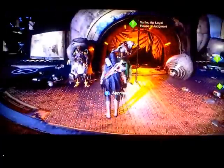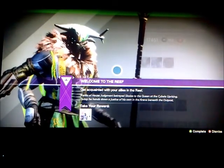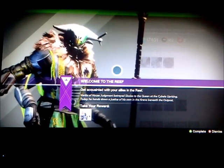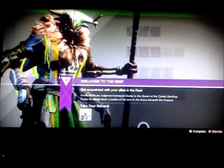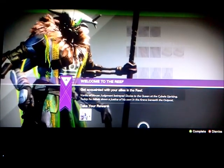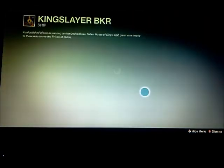Oh, here's one of the fallen guards right here. Yes — a Guardian. It speaks. The barracks of House of Judgment. Oh my gosh, this guy actually speaks. The barracks of House of Judgment betrays cause to the Queen at the severe uprising. Today, he hands down a justice of his own in the arena beneath the outpost. I will help you track the wolves and you will save the mails — Devil's duper. Oh my gosh.